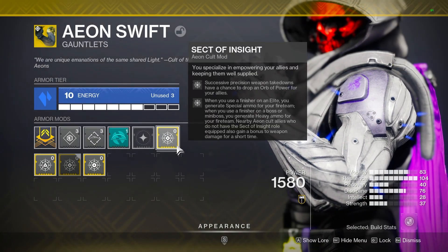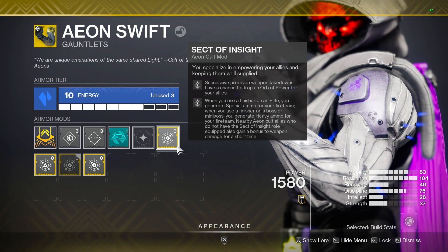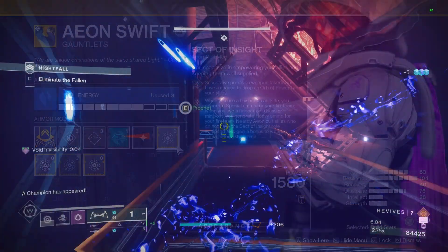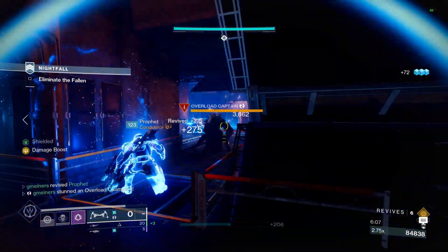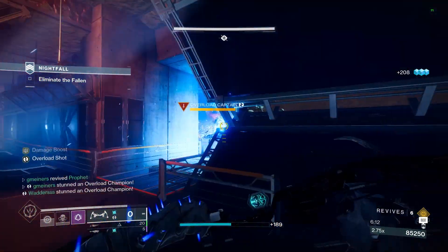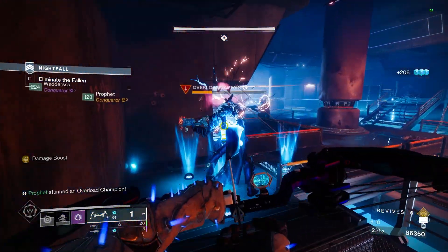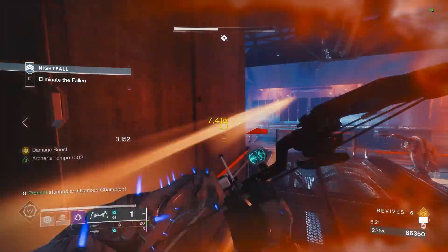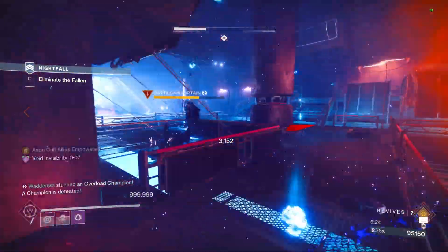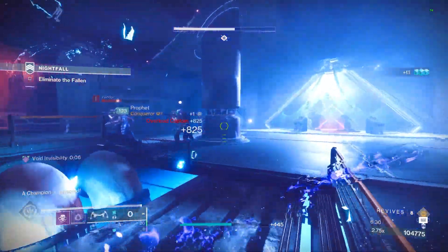Looking at Aeons, these are available on all three classes, and players almost always run the Sect of Insight mod. The second part of Sect of Insight reads that finishers on Elites generate special ammo for your team, and finishers on mini bosses and bosses generate heavy ammo. Champions count as an enemy type that spawns heavy ammo, so in a GM setting you can easily burn heavy to get a champion low, have the player on Aeons do a Finisher, and then have the other two players' ammo restocked. Being able to spam Invis and reach champions that might be in a dangerous area is super useful on Hunter, and you also gain Invis from the Finisher so you can easily get out safely.